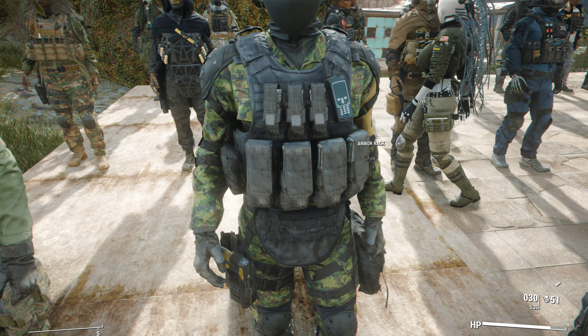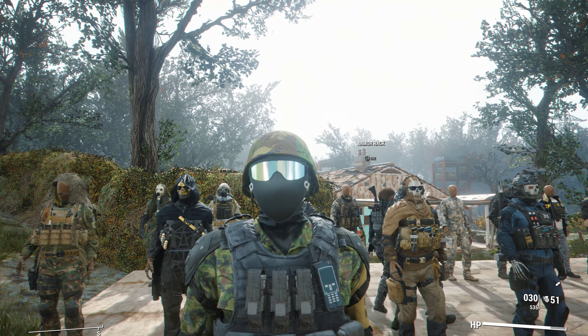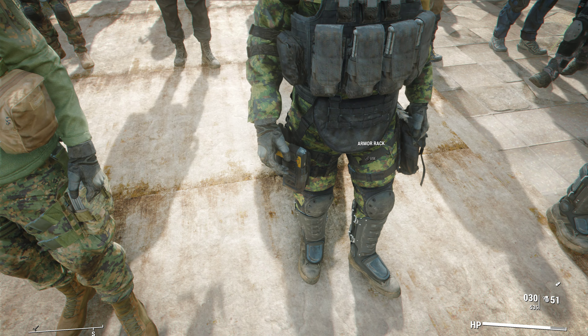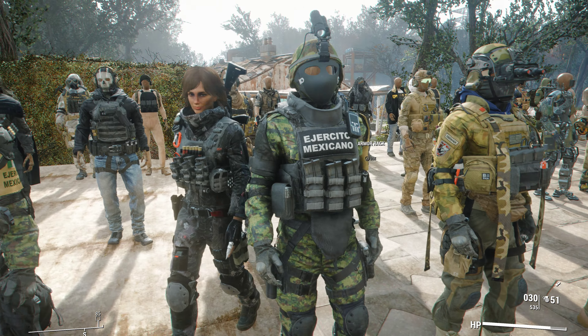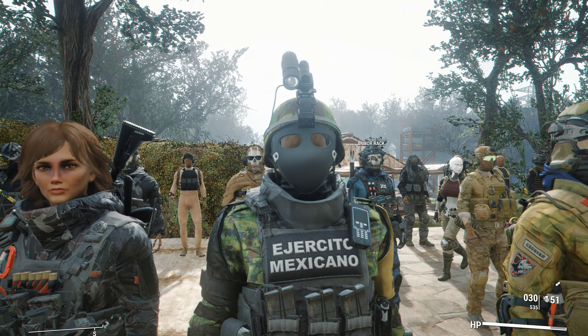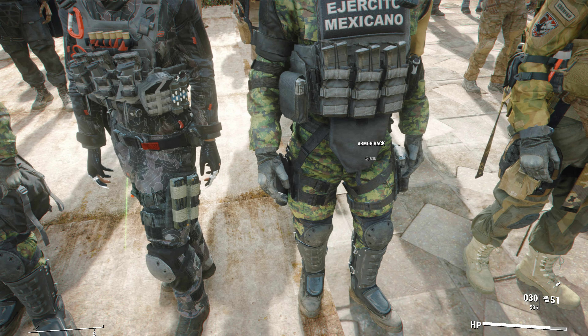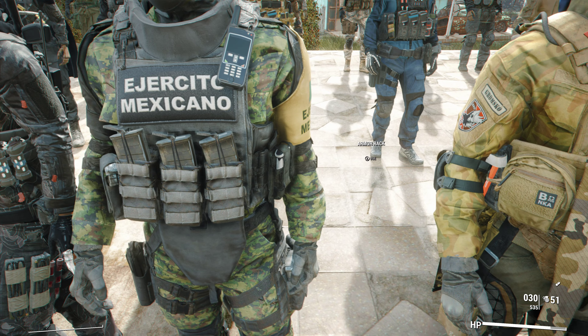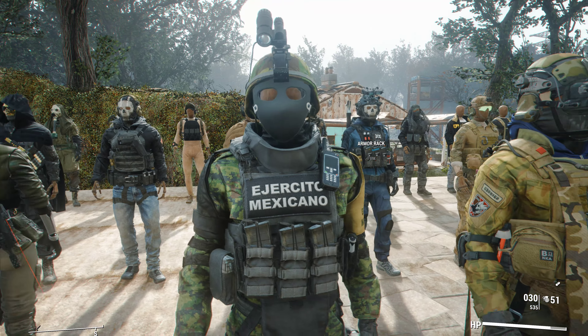Next we have the heavy one with a ballistic vest, some magazines, a walkie talkie, a ballistic mask, a ballistic helmet, and some tactical equipment on the hip. After that we have the Angelito Mexicano heavy outfit with a ballistic mask, goggles, tactical camo, magazines on the left and right side, and pouches — a really nice addition.